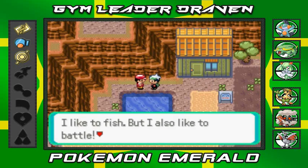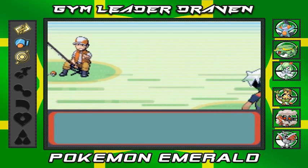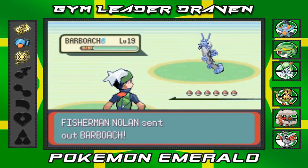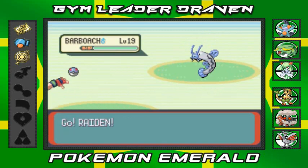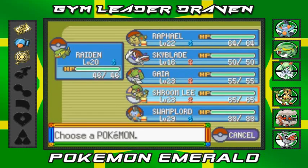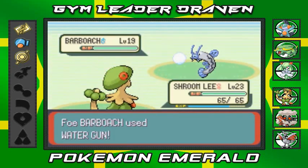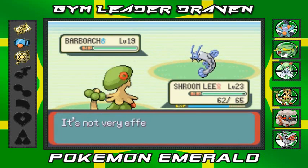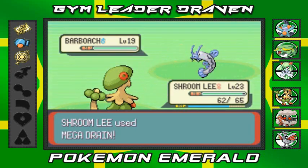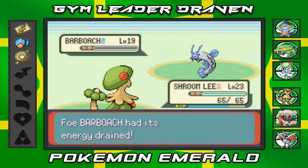Moving on - I've got Raiden out and this guy named Nolan wants to battle. He's coming out with a Barboach, which is a Ground and Water-type Pokemon like Swamplord, so I can't use Raiden. Let's go to Shroomly - not very effective at first. Then Mega Drain - yes! Super effective! Mega Drain for the win!